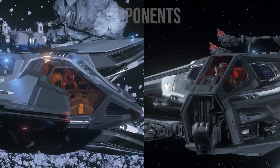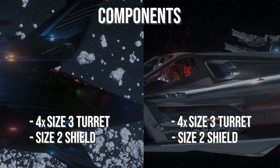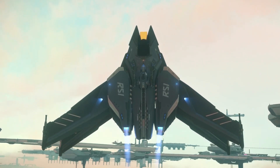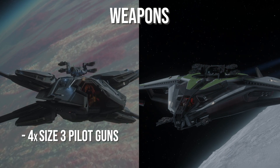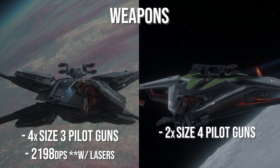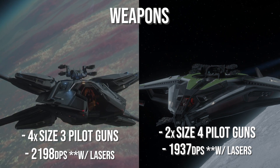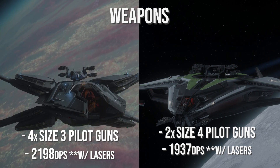What did we prove? Both ships are dual-seat heavy fighters with quad size-3 turrets, a single size-2 shield, and a size-1 quantum. So where does the Scorpius come out on top? The answer is DPS, but not by a huge amount. The Scorpius pilot can have four size-3 guns, and with full power to weapons you're sitting at 2,198 DPS, while the Hurricane has a lower DPS of 1,937 — assuming everyone is using laser repeaters. In dynamic scenarios, I don't feel it's going to make that huge of a difference, but that is a point for the Scorpius.